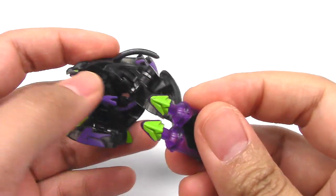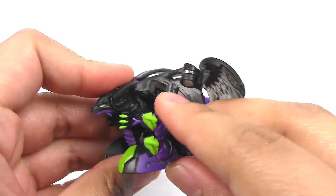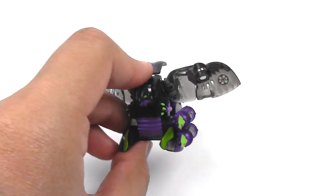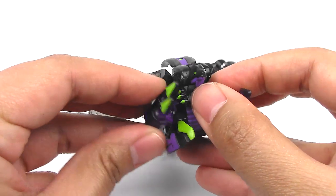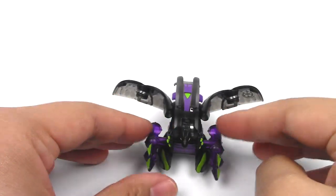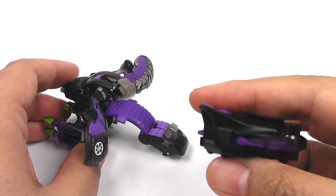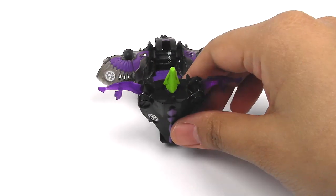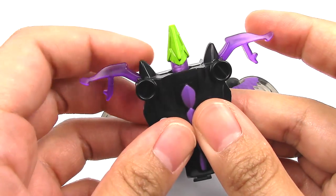Here we have the Bakugan gear and the hex holes down here. Let's point that forward. Although it does kind of bend the feet in a little bit, which is fine — it should still be able to stand up a little bit. Let's get that on the other side. You can see that the feet kind of turn in but it's still standing. And then the Bakugan gear does go on the back side, so let's actually face it this way so you could see better.